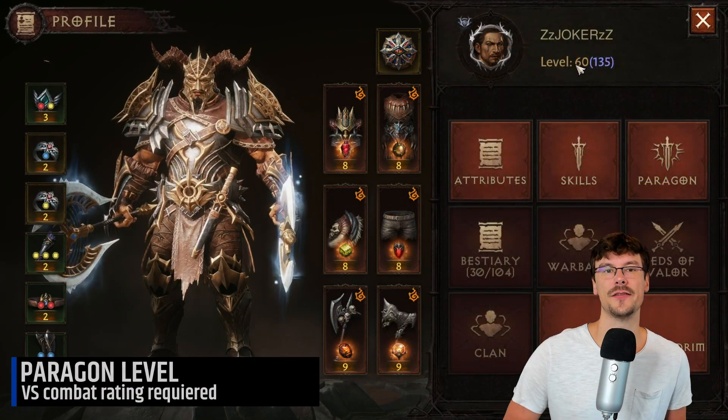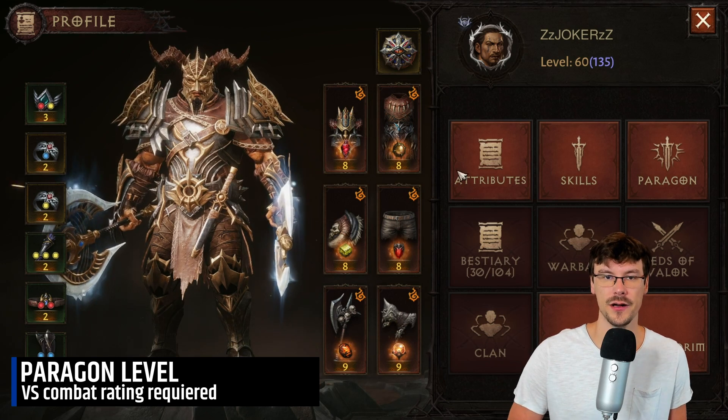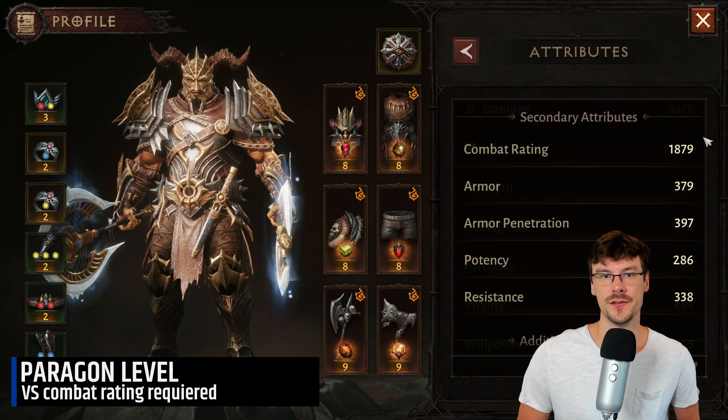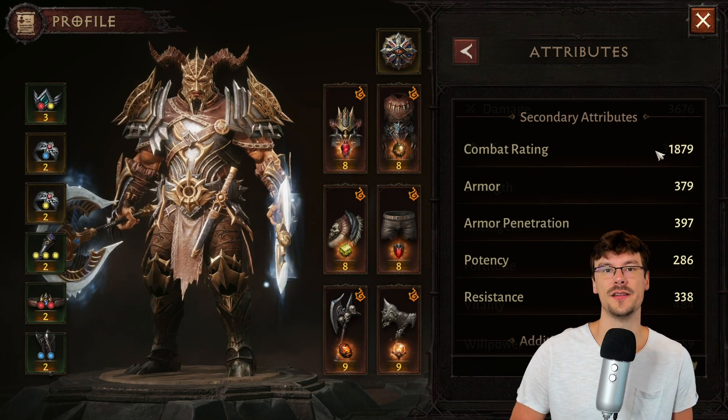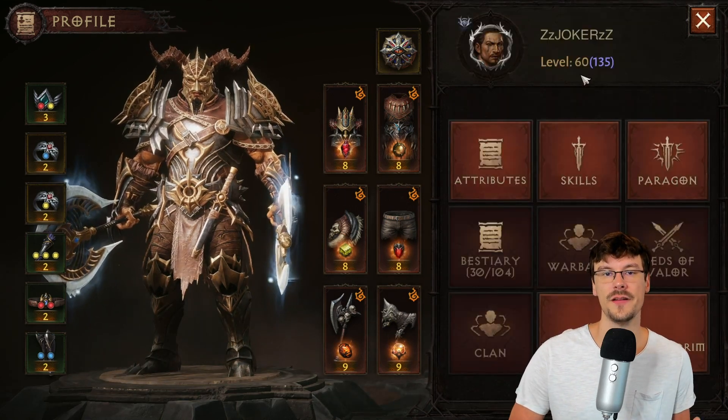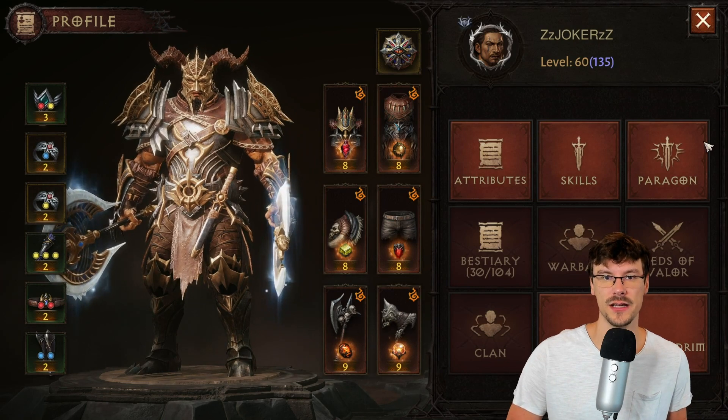As you know, in Diablo Immortal you have a big experience buff if you are too low compared to the level of the server. You can even get a buff of 400% experience. This means that you'll get a ton of experience, but you won't have the time to get gear.